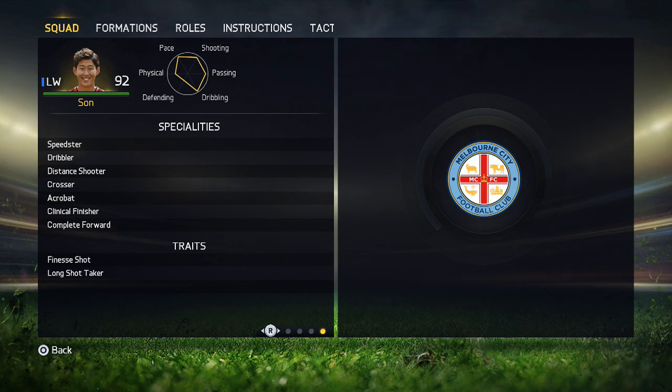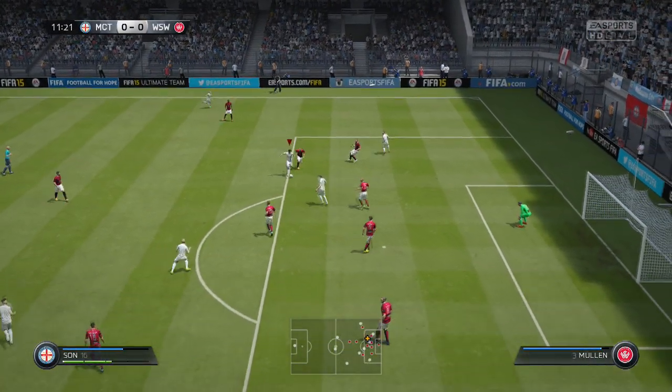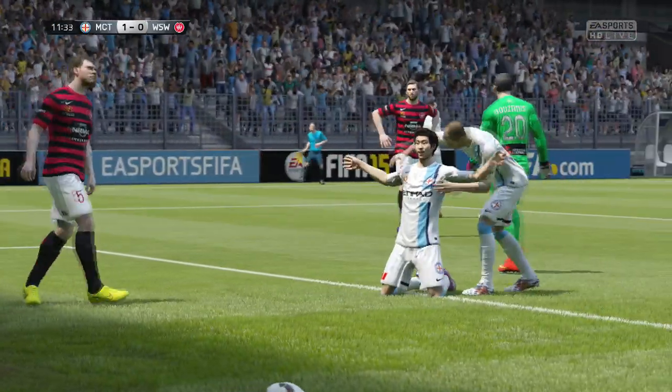He has the speedster, acrobat, crosser, finesse shot, and long shot taker traits. As he developed, he obviously gained better traits. Looking at some of these goals, they are fantastic, and he plays like that on the pitch.